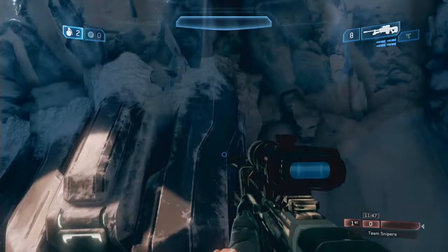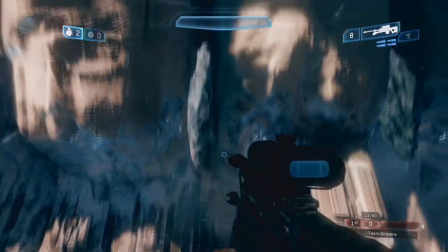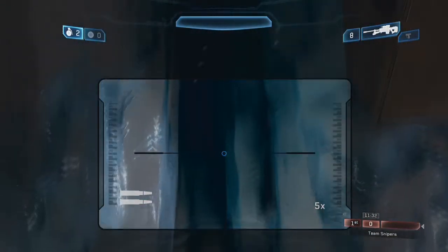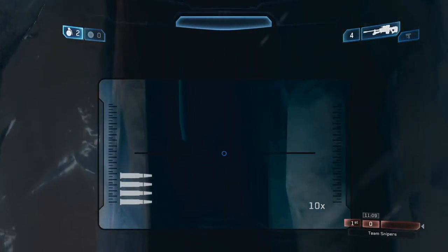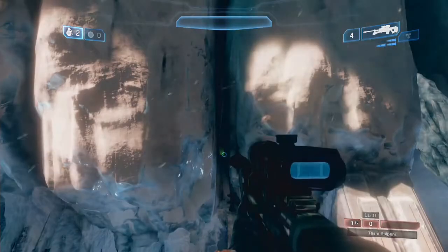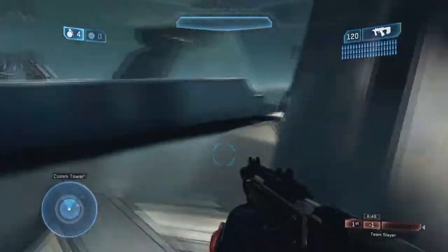Starting right off the bat, we are on the map Lockdown. This is to get all six of these little soda can things. You can do this on Team Snipers or Team Slayer, whatever — you can do it wherever you want. Make sure your brightness is turned up pretty much all the way, because you will not be able to see it normally. So it's right there — you have to shoot the pillar of ice, then shoot it with a sniper rifle. Boom, done.